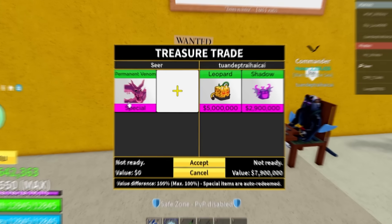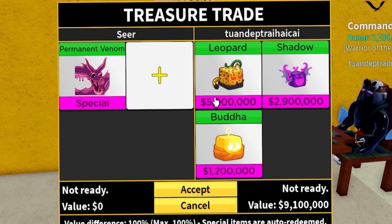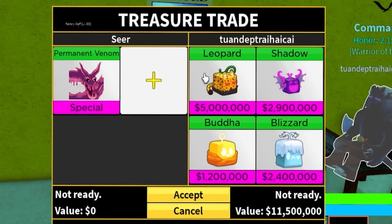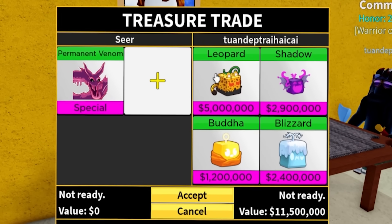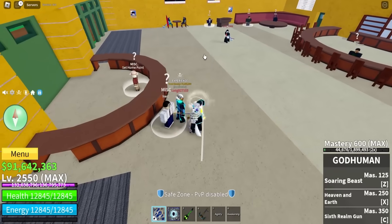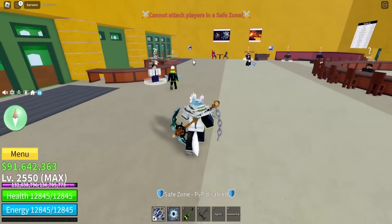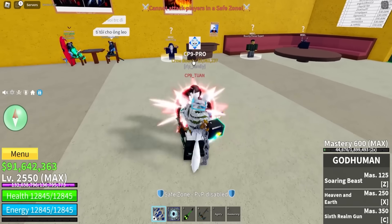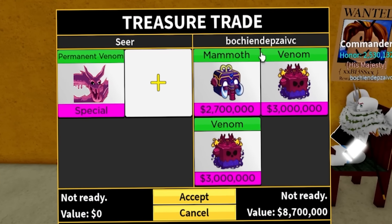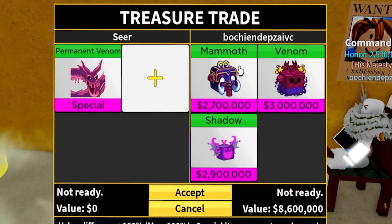Okay, I'm in the next server, and this person has a leopard fruit, a shadow, and buddha. I was expecting more leopards - this person is only level 1600 without leopard fruit, which is pretty impressive, but he doesn't have more than one. Maybe this guy wants to trade? He literally looked at me and didn't wanna trade. The next trade has a mammoth, venom, and venom - that's an interesting offer for our permanent venom fruits.